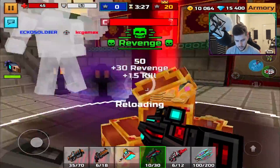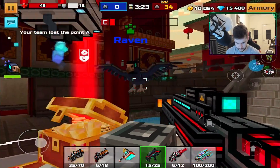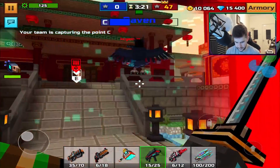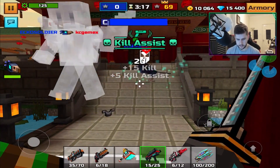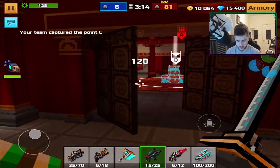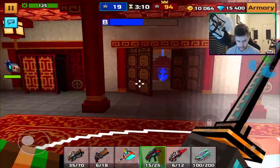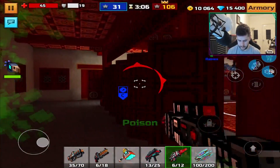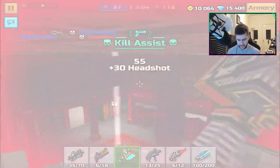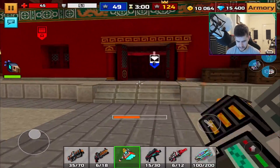Yeah, there we go. I'm not letting you have this, dude. Is that his pet hitting me? There's something hitting me. Let's go. You want to fight, dude? I don't think so. Alright, let's capture this one. There we go. Let's get B as well. Well, this guy does. I think I'm alone as well. Kinda sucks. He hit me hard then. Come on. Am I alone? I am alone. Of course I am.